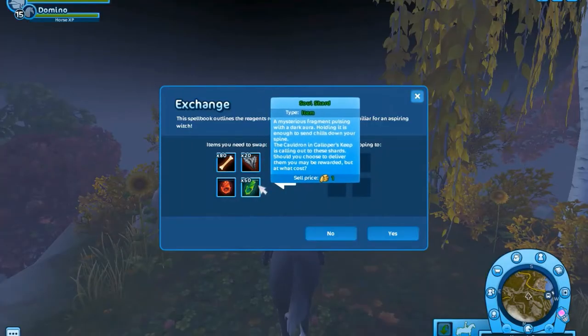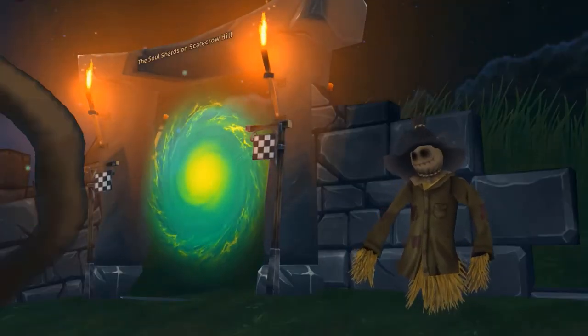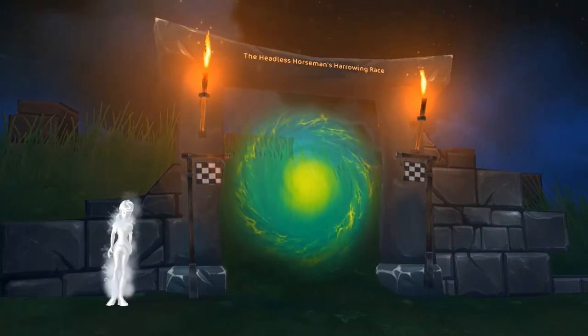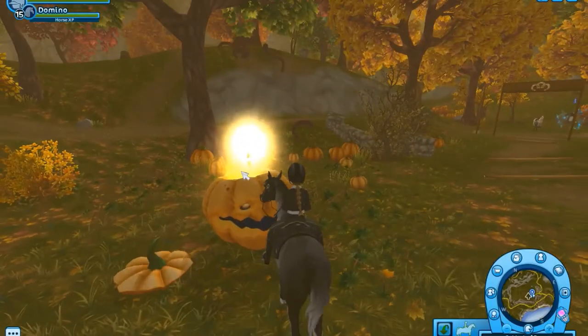Now you have to get 50 Soul Shards. These you can get by doing some races such as the Soul Shards on Scarecrow Hill and the Headless Horseman's Harrowing Race, and also by doing some mini games and the Pumpkin Hunt.